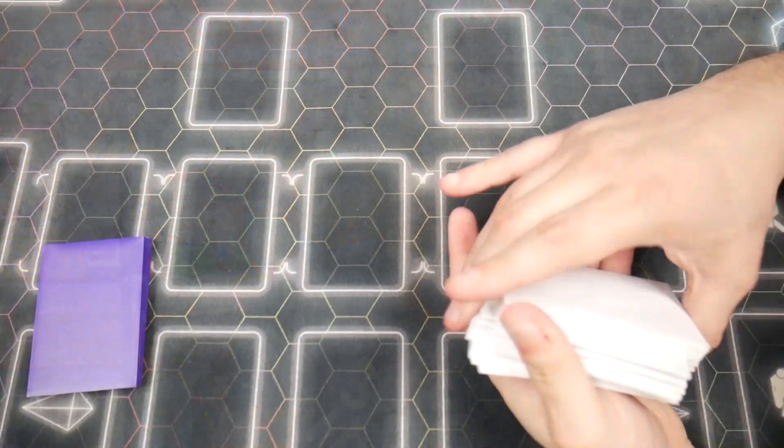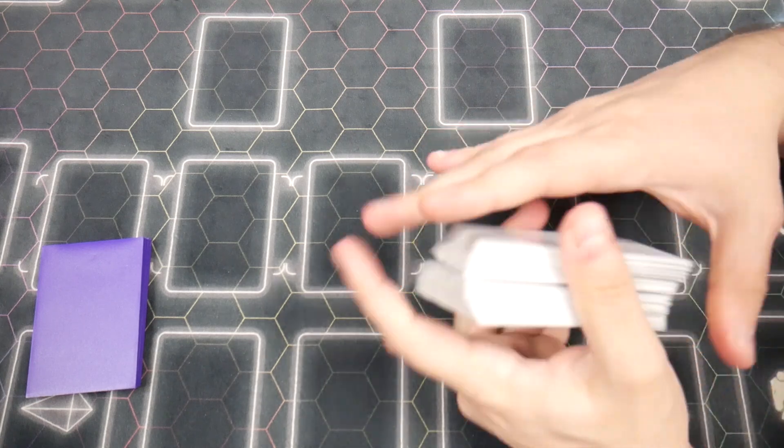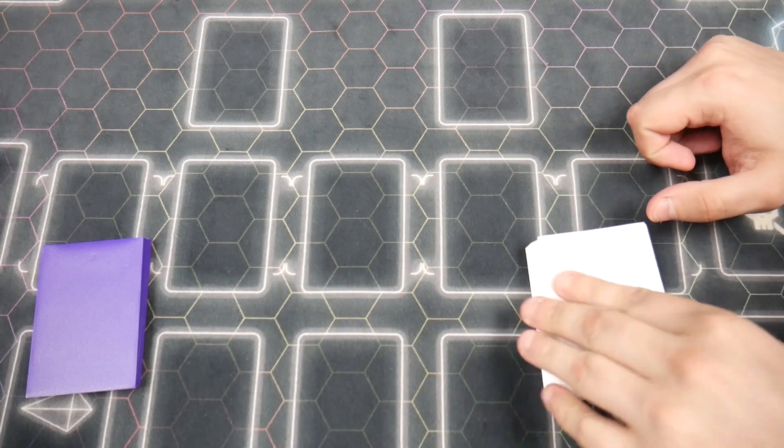With that, I hope you guys enjoyed. We're going to do a few test hands and see how the deck works. We'll be assuming we go first because Ruggles is always going to make us go first, so it's very important that we actually plan for going first. Let's go ahead and do our first test hand.